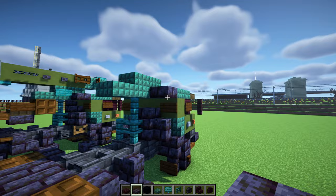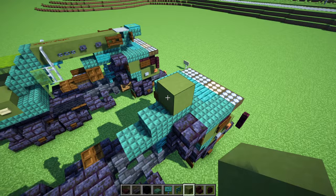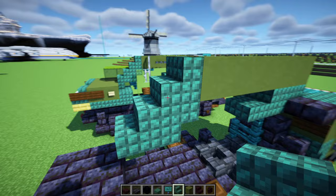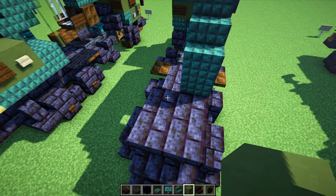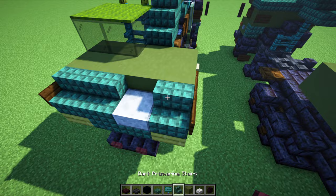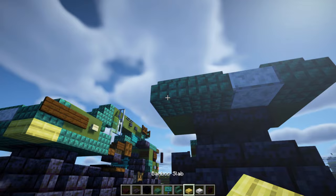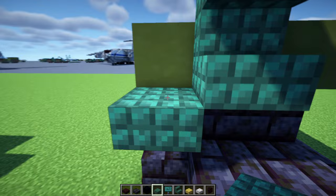On top of this add green terracotta — that's five blocks long. Then dark prismarine stairs, another one upside down, one facing towards the back, and another one right side up. Add green terracotta two by four, then a polished diorite slab, dark prismarine stairs on the side, bamboo slabs in the back corner, then dark prismarine slabs two blocks wide. Wrap dark prismarine slabs all the way around the base of this excavator.